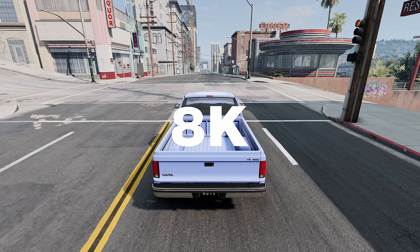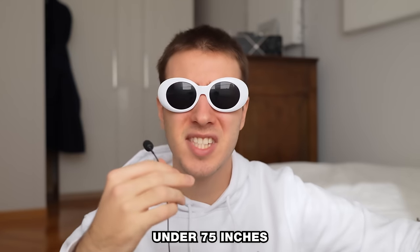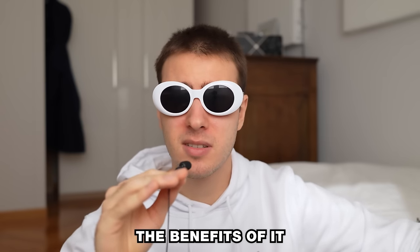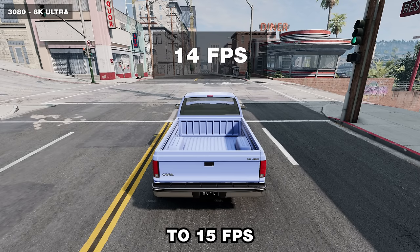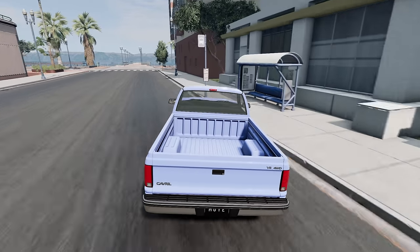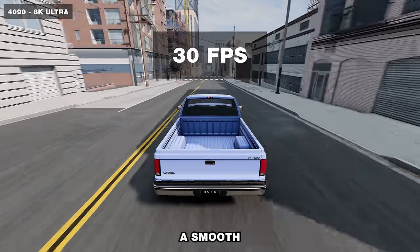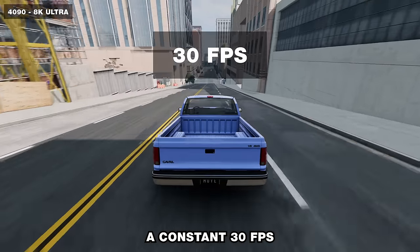8K is like running four 4K monitors or sixteen 1080p monitors — yes, it's pretty stupid, especially if you're not using a screen under 75 inches, where you just cannot notice the benefits. But finding new ways to cook your graphics card is always fun. On West Coast, the 3080 barely makes it to 15 fps, which instantly drops as soon as you get moving — truly one of the slideshows of all time. But the 4090 hits almost 45 fps, and while it isn't a smooth 60, a constant 30 fps is actually kind of playable, and the level of detail is just insane.